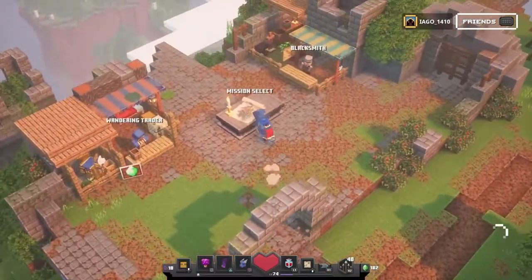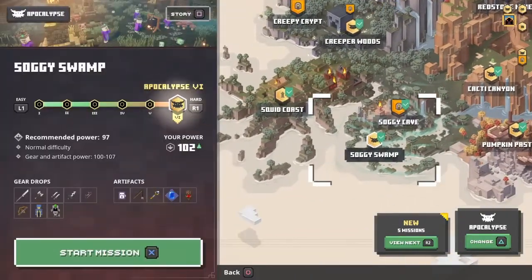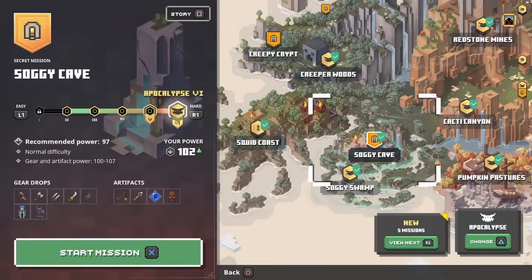You've got to do the soggy cave mission, which you can get in soggy spawn. I'll do a tutorial video on how to do this soon. I'm going to unlock soggy cave and try to do it when it's difficult.